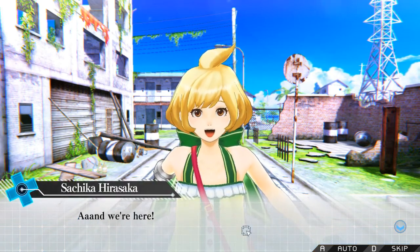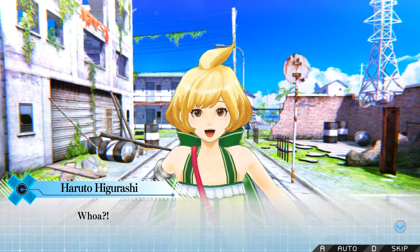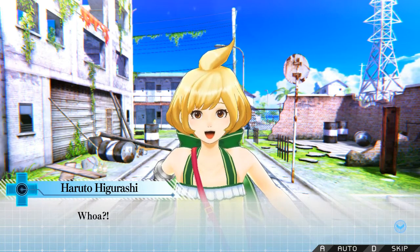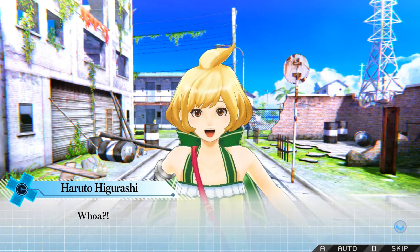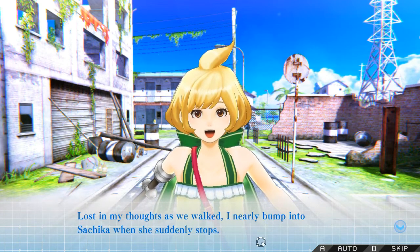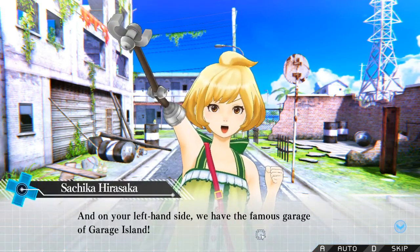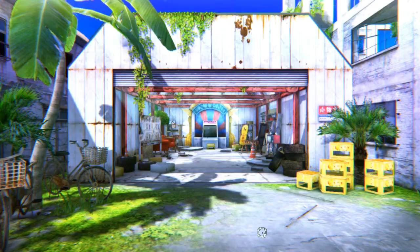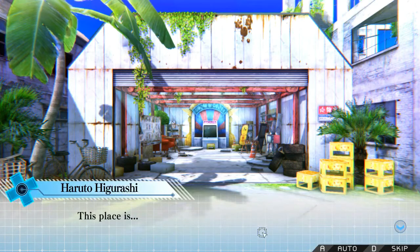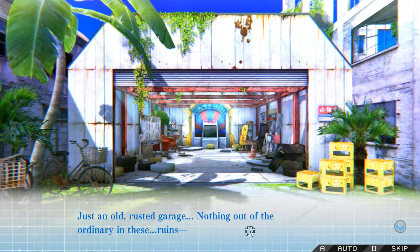And we're here! Holy crap — my controller just vibrated super hard and scared me because I wasn't using a controller, I was using my mouse and keyboard. I didn't know you could actually use a controller for this. Lost in my thoughts as we walked, I nearly bump into Sachika when she suddenly stops. 'And on your left-hand side, we have the famous garage of Garage Island.' Standing before me is an old rusted garage — just an old rusted garage. Nothing out of the ordinary in these ruins.